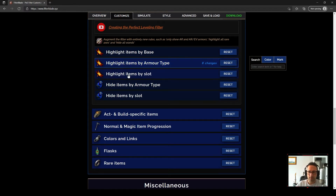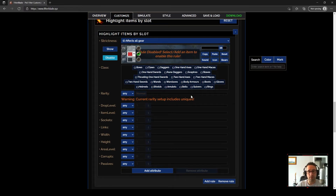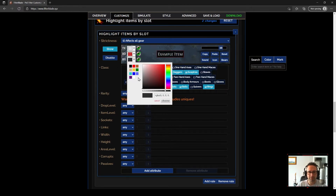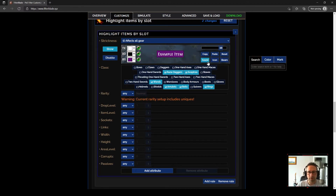We'll hide highlight items by armor type and go into highlight items by slot. This is really just for me to identify rare weapons I might be able to use. You can use these rules for anything, but I tend to just pull out the weapons. You could also add rings, belts, and amulets in there because they are also really useful — so we'll add them in. I just want them to be a slightly different color than everything else — we'll make them purple, text white so it really stands out, and border black. No icons or sounds for these. I only want them when they're rare, so we'll go rarity greater than or equal to rare.